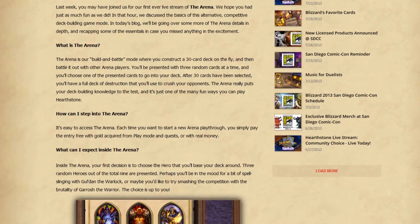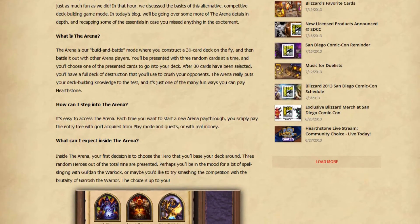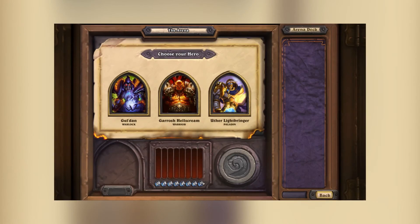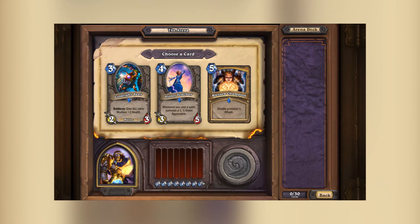Basically, the arena is the build-and-battle mode. The first thing you do when you get into arena mode is construct your deck. You get three random heroes, pick the one you want, then build a deck on the fly. You'll get rounds of three cards — pick the card you want, then get another three, pick the next card, get another three, and it keeps going until you get 30 cards. You want to try to build a cohesive deck, but it's all up to chance. You could start building a beast-centric hunter deck, and then all of a sudden you're getting high-end Murloc cards or dragons.